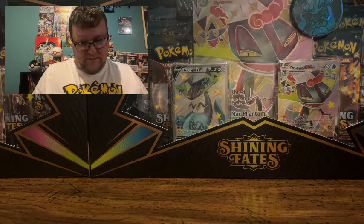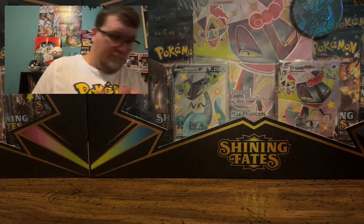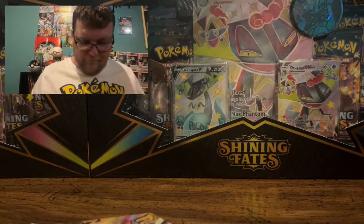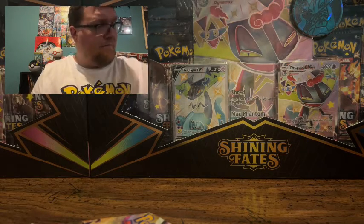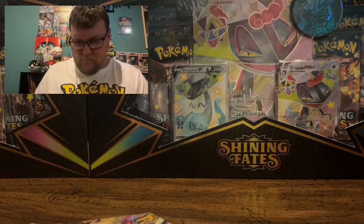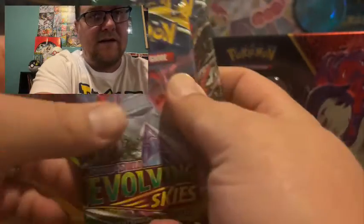Now that we got that done, we can get into our Hisuian Typhlosion tin. It gets five packs in it. You get the five packs — we'll go through those — but before we do that, we got a code card and also this Hisuian Typhlosion V promo card. The tin's empty now. We got an Astral Radiance, Astral Radiance, Brilliant Stars, Evolving Skies, and Evolving Skies.